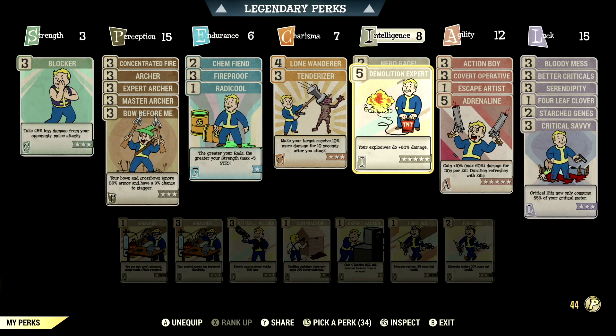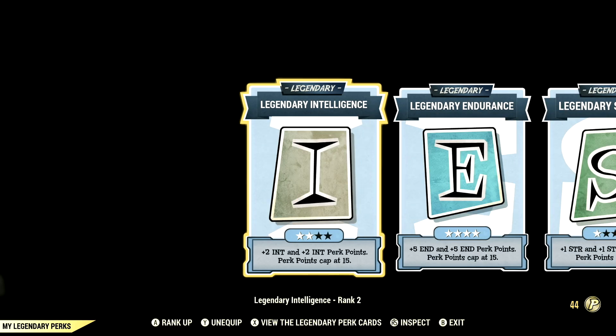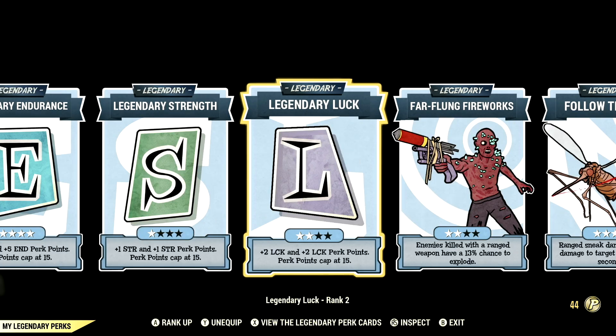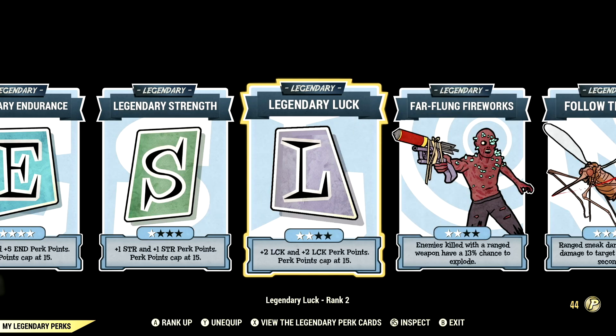Now let's get to my Legendary perk cards. These are all the Legendary perk cards that help make up my in-game Archer build. Starting off in Intelligence at 2 stars, we have Endurance maxed out, Strength at 1 star, Luck at 2 stars, Far-Flung Fireworks at 2 stars, and Follow-Through maxed out. Those are all the Legendary perk cards.